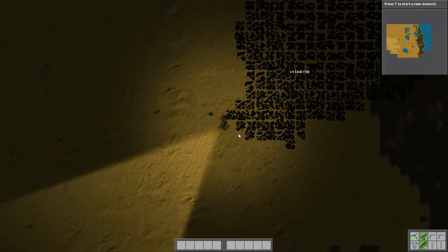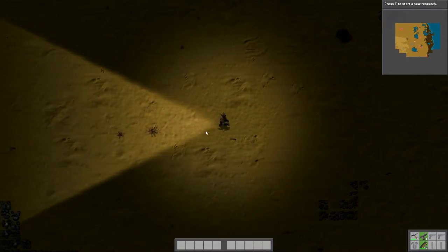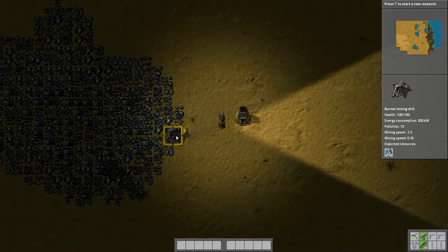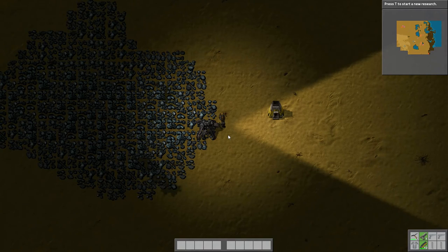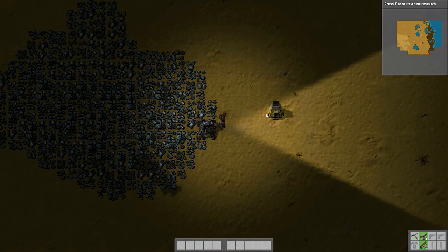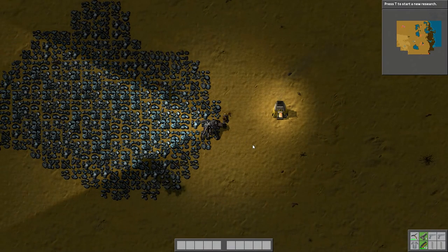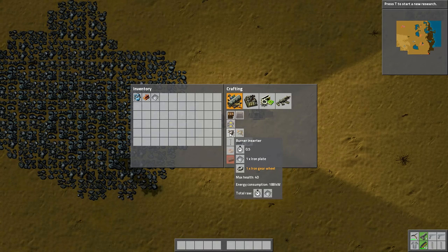That's 12 coal. Now we run all the way back to our extractor. Where is it? There we go. I'll put half the coal in that one and the other half in that one. This guy will just drop it onto the floor to start. I press F to pick it up. I've got two extractors going. I turn iron ore into plates — I'll pick up a bit more and put it in the furnace to start making plates.